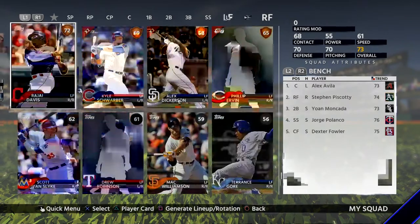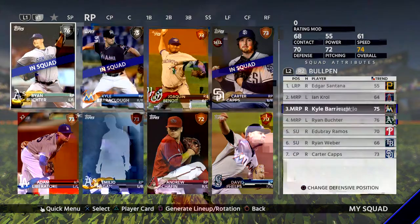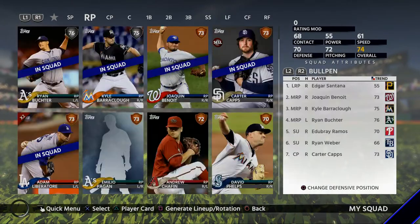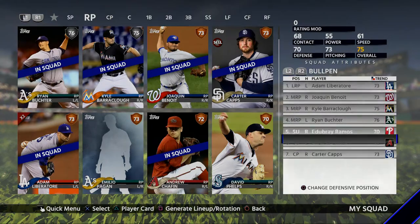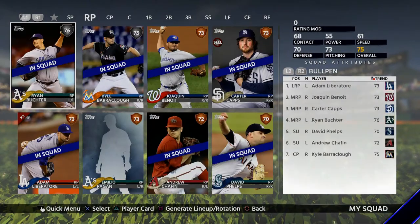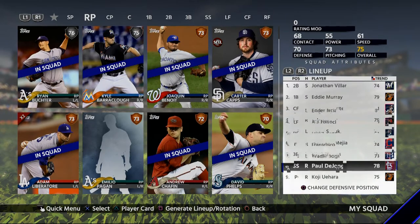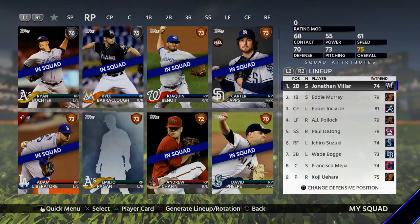Right field - kind of want Ichiro starting. Might get rid of Pool Hulse for Piscotti, give us more flexibility out there. Bullpen - relief pitchers. Get rid of some of these garbage pitchers. Baraclaw is probably my closer. Ben Law, Adam Liberator in there. Let's get Chafin in there, and I want Phelps over Ramos. I don't really like Carter Caps as my closer, I'm going to put Baraclaw as my closer. That's the squad - not the worst squad ever. Pollock, Ichiro 5th - actually Paul De Jong 5th, then Ichiro. I like that right there. That's the squad.